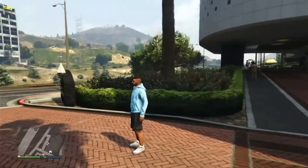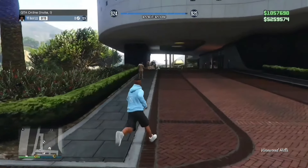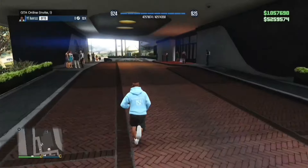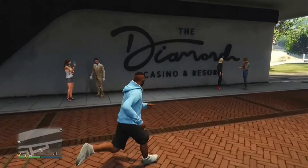Okay guys, so for this fully solo casino money glitch, first off make your way over to a new session. It doesn't matter what session it is — I personally recommend doing this in a solo session, but it completely doesn't matter. Once you're in the session, make your way over to the Diamond Casino and Resort.